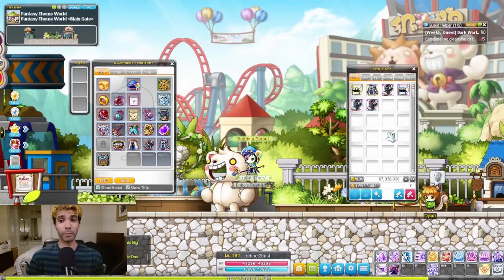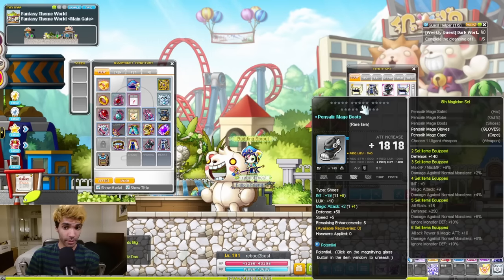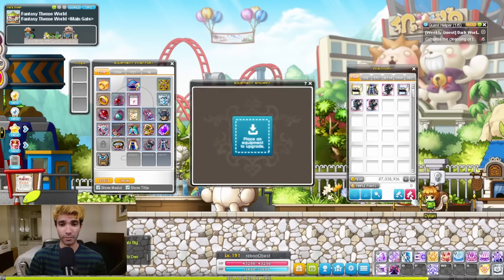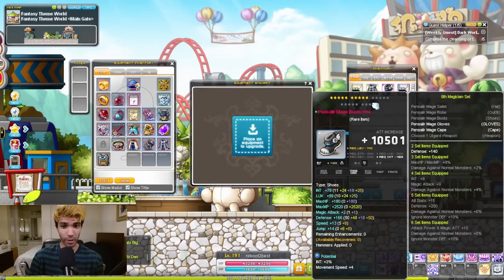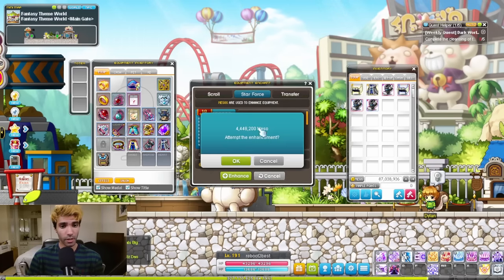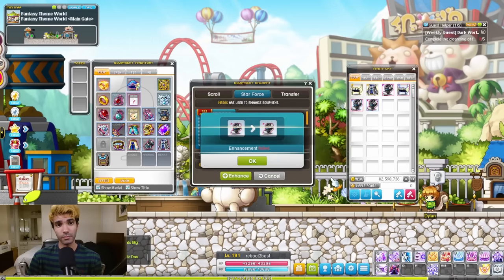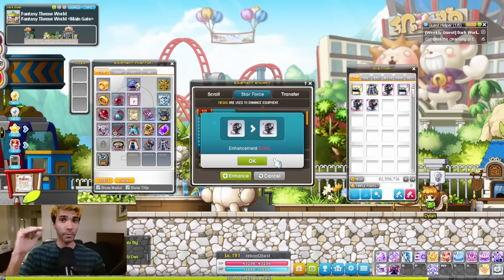The Star Force system is where a large part of your damage and survivability is going to come from in MapleStory. As you can see here, my shoe has 10 stars and this shoe has 0, and you can notice the range increase from it. To Star Force your gear, just press the red hammer in your inventory, drag the selected piece of gear over to the box, and then press enhance and pray you get lucky. In the early game especially, make sure you have your gear starred as high as possible, up to 10 stars. This will make sure you have enough damage to actually level smoothly.